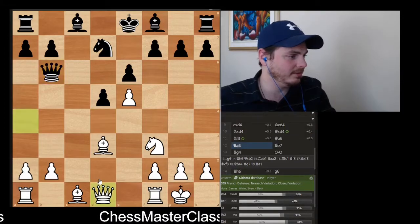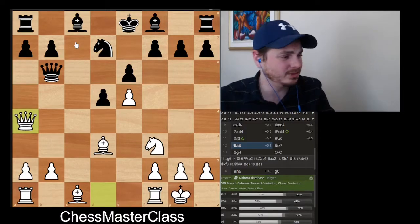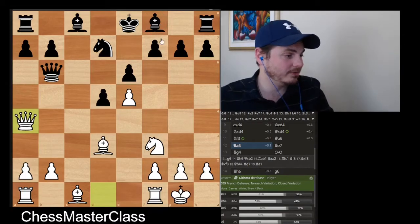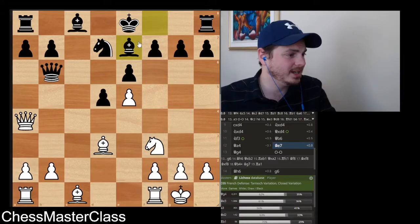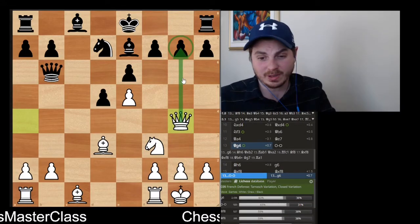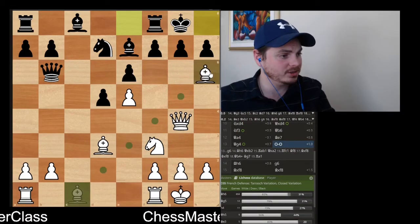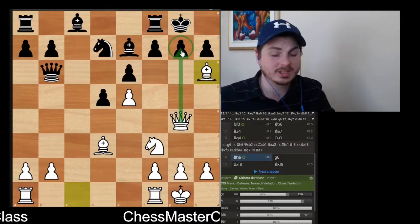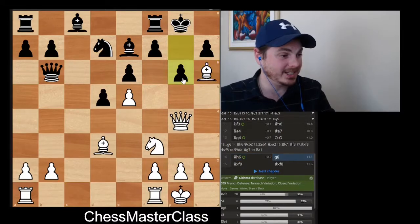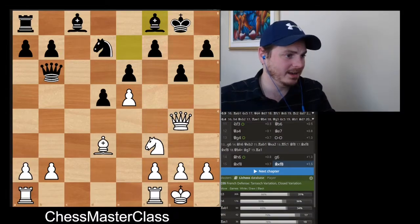You throw your queen to a4. Looking at black's position, black hasn't castled yet and the bishop is kind of awkward — to castle, the bishop has to move. The common move is bishop to e7. Now you move the queen to g4. Already you see the pressure: this pawn is under attack and natural castling doesn't work, because you just throw the bishop to h6 with the idea of capturing and going for checkmate. Black is forced to play something like g6 to prevent the checkmate, and after you capture, this is totally winning for white.